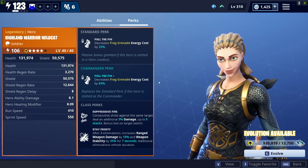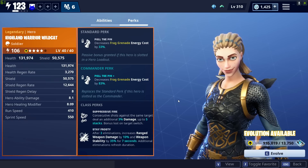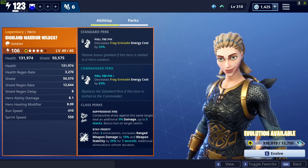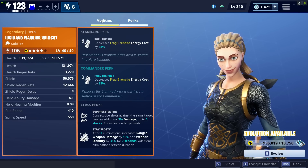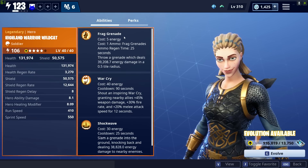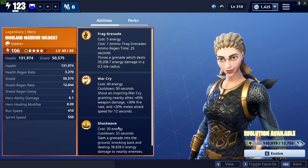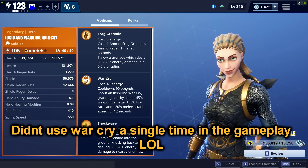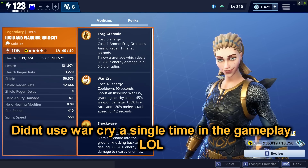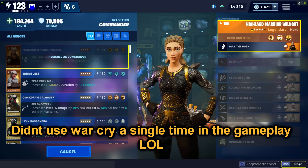For the perks, she has the Pull the Pin perk, and this is going to decrease our frag grenade energy cost by 83%. Some people might think that's completely useless, but not really. Since our frag grenade is going to be costing less energy, that means we can focus on specializing the frag grenade and also specializing her shockwave ability, and of course doing our war cries from time to time. That ability is a big deal — you can just use your abilities more.